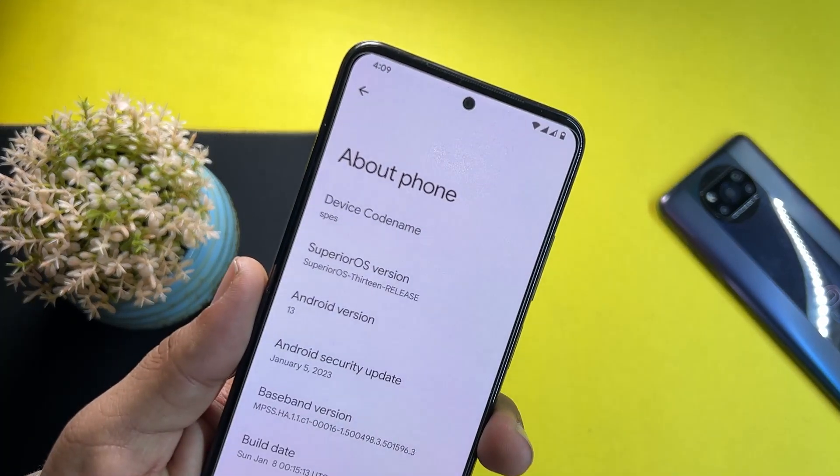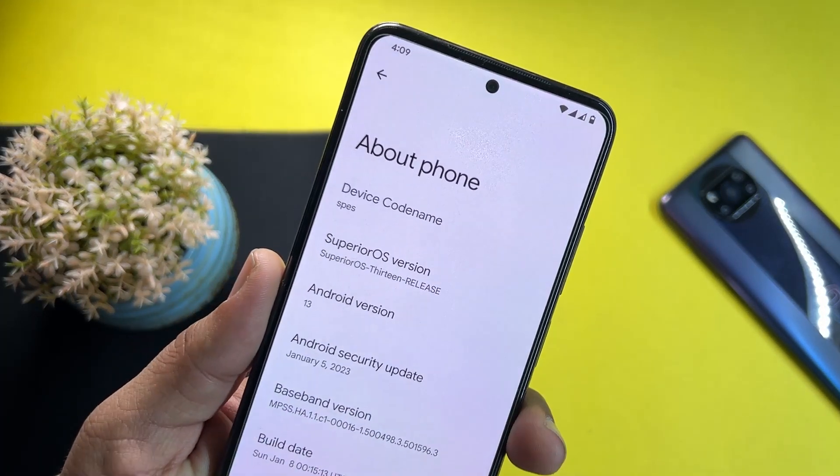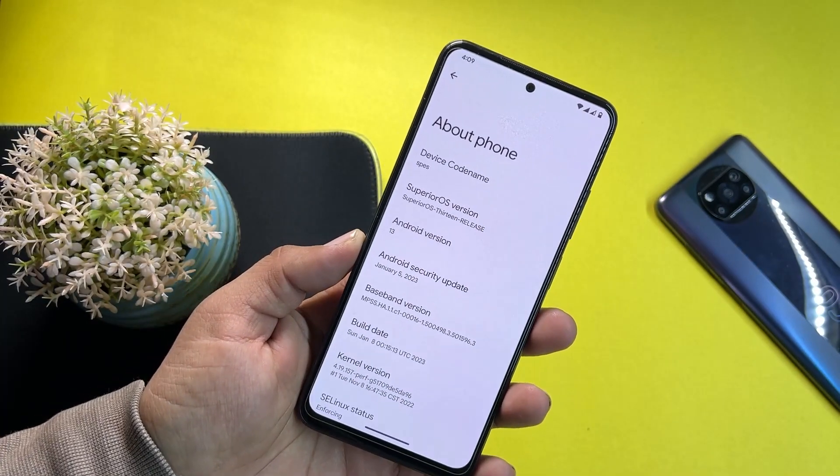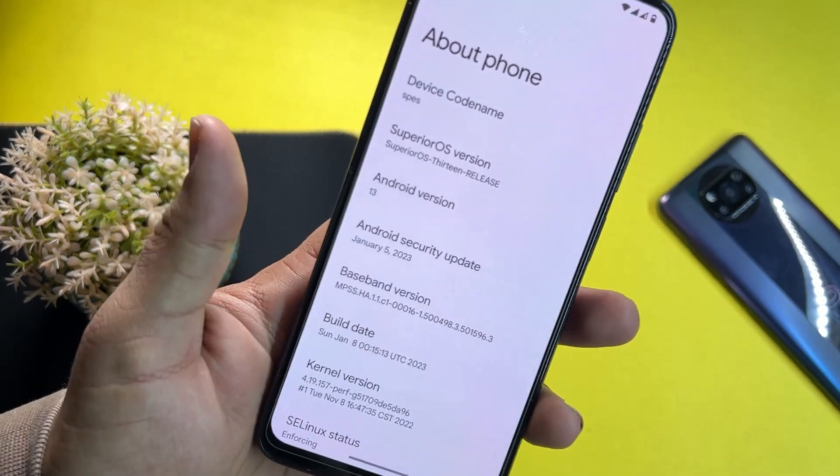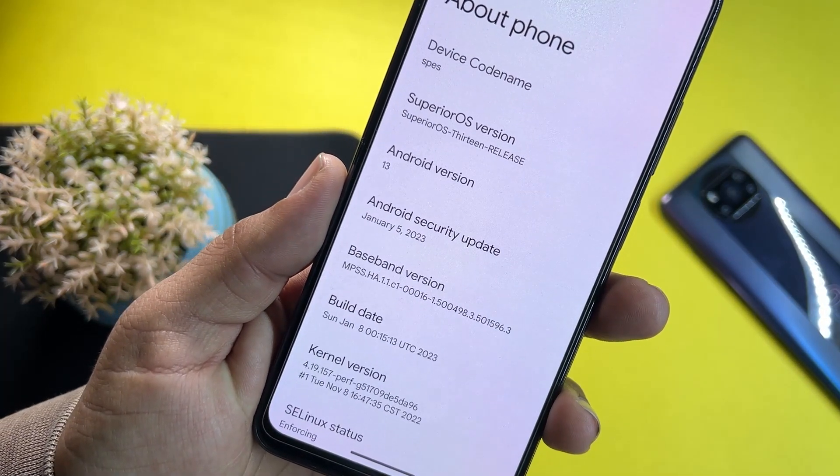As you can see here, it's Superior OS version 13, official release. This is the GFS build and its Android version is 13. The security patch is also the latest — 5 January 2023.